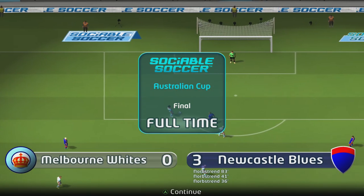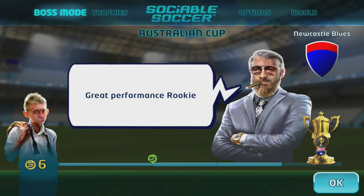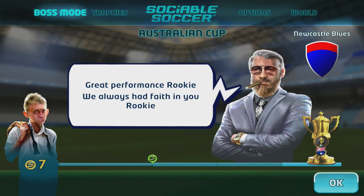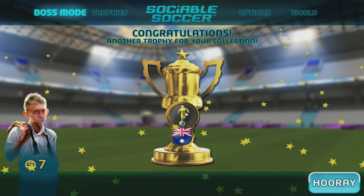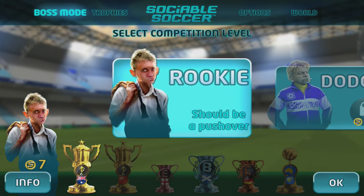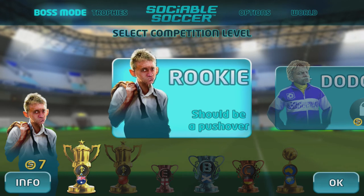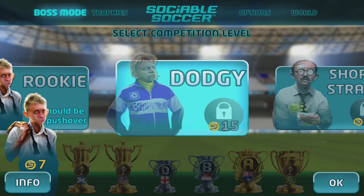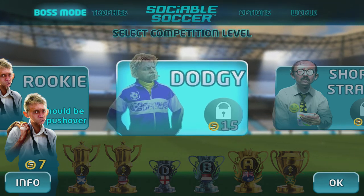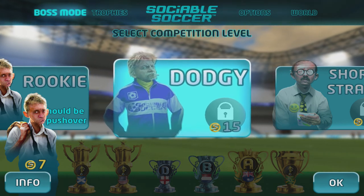Three-nil — we've won the Australian Cup! Here comes the chairman: 'Great performance rookie, we always had faith in you!' So I have won a trophy to add to my collection — my collection literally being the one trophy at the moment. I've won one tournament and I've got seven tokens as you can see in the bottom left. I need to get to 15 tokens to unlock the next manager, and I'm assuming as you go up the competitions get trickier with better teams.